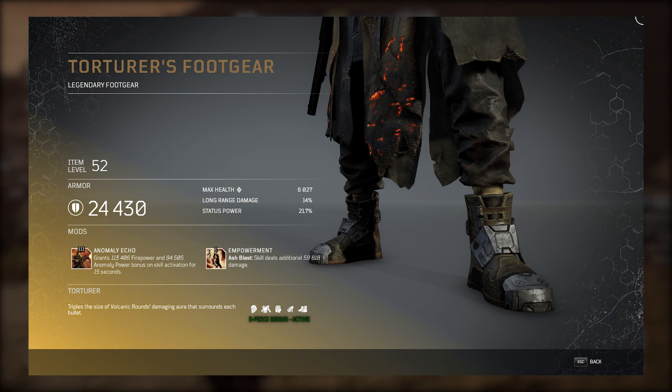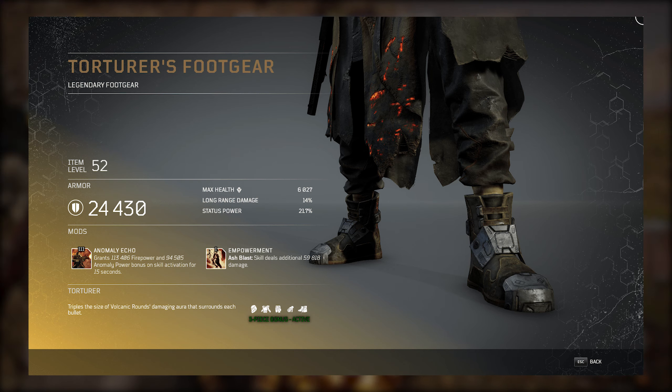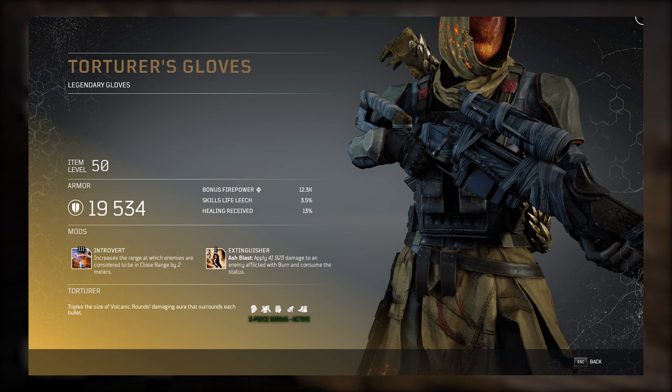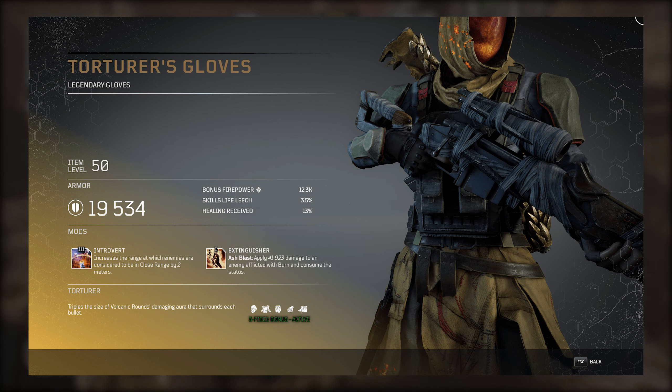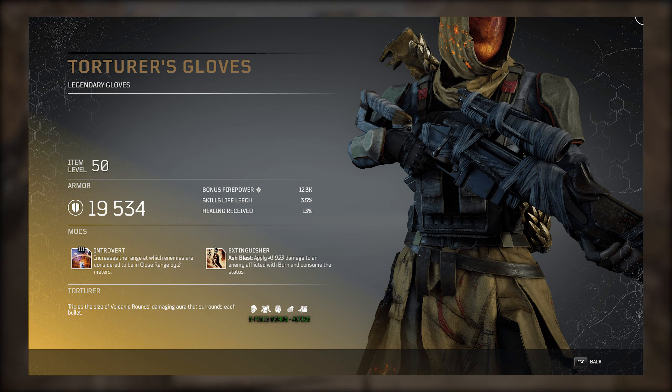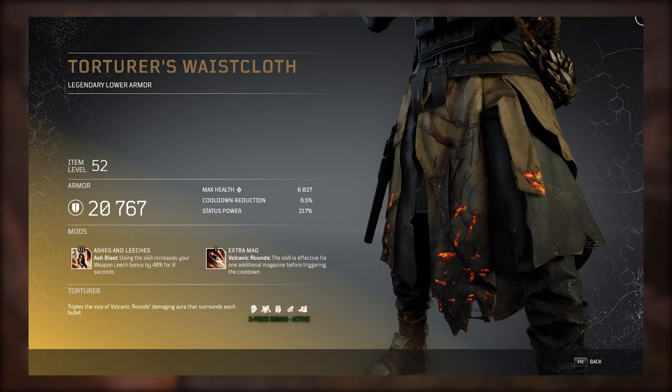First on our list is the Torturer's Set, which is already intimidating in the name alone. This set sports a very volcanic wasteland theme but focuses highly on the Ash Blast skill. For those unaware, Ash Blast creates an anomaly blast that inflicts ash onto all nearby enemies, which is good because ash causes enemies to become immobile and unable to perform any actions for a set period of time. With this set you're also applying damage with Ash Blast, as well as increasing your leech skill for health regeneration.